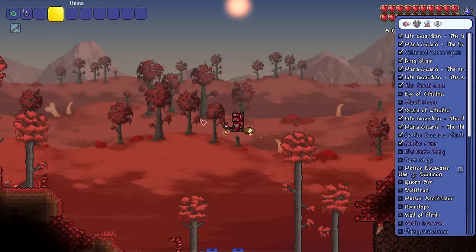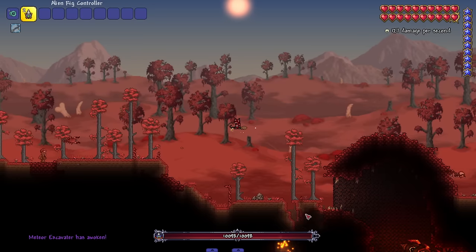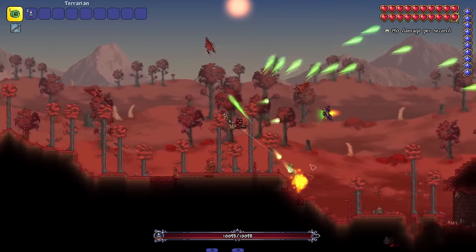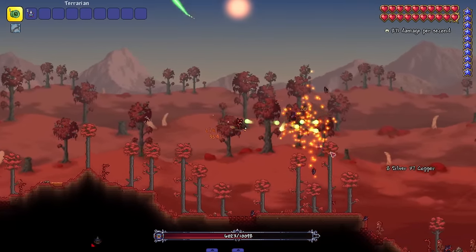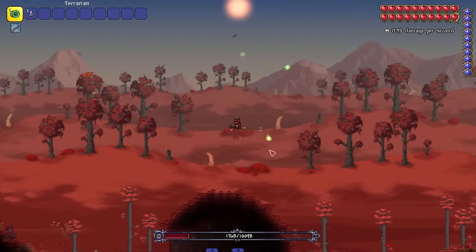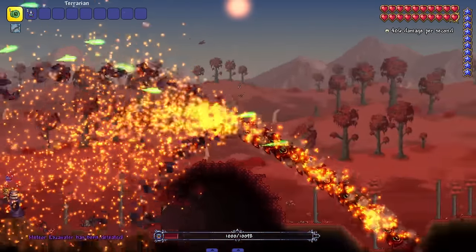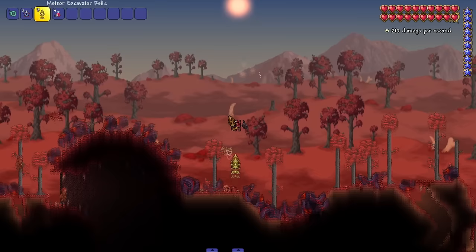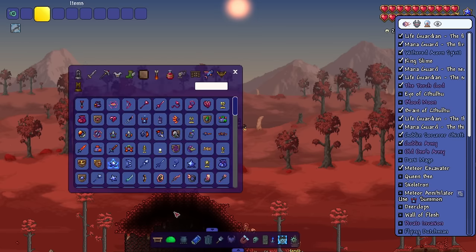Next up is the Meteor Excavator — 10k health. So we got a worm boss that's a giant excavator made out of meteor, which thematically lines up. So far he seems like your average worm boss — a little bit cooler visually but I haven't seen anything that blows me away. You can damage him pretty easily, he's got probes kind of like the Destroyer. And then — oh my god, I forgot how cool that death animation was. I remember him from the original video.